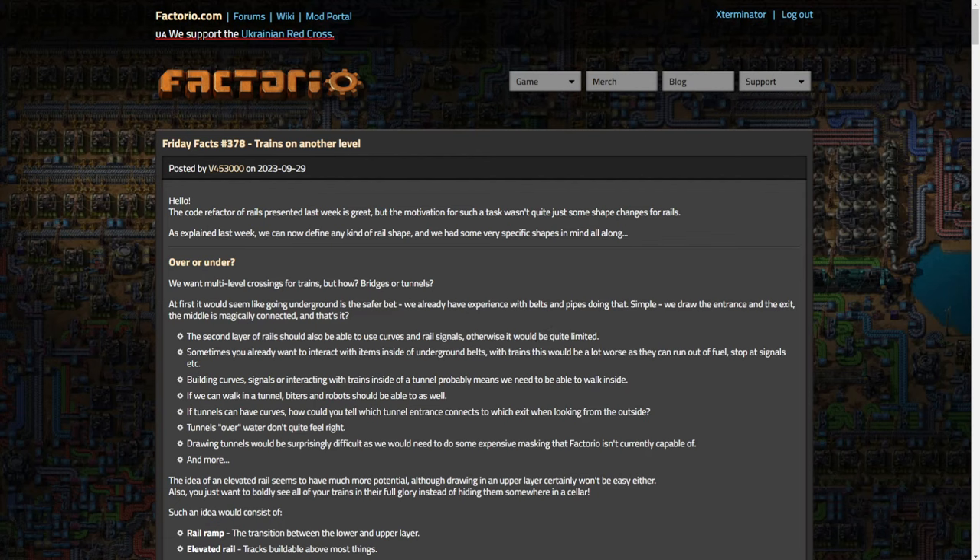A few of the issues: the second layer of rails should also be able to use curves and rail signals, otherwise it would be quite limited. Sometimes you already want to interact with items inside an underground belt - with trains this would be worse as they can run out of fuel, stop at signals, maybe crash if you didn't signal right. Building curves and signals inside a tunnel probably means you need to be able to walk inside, which means biters and robots should also be able to go inside. And if tunnels can have curves, how could you tell which tunnel entrance connects to which exit from the outside?